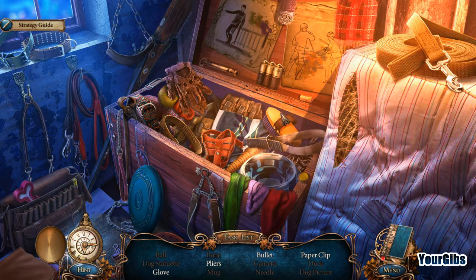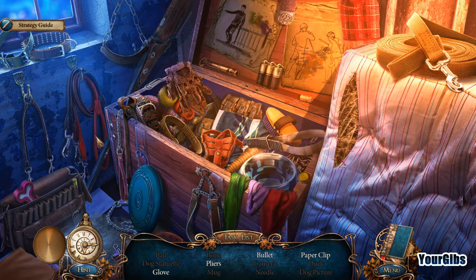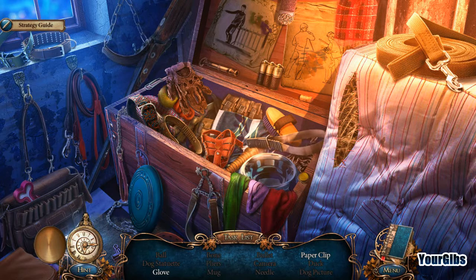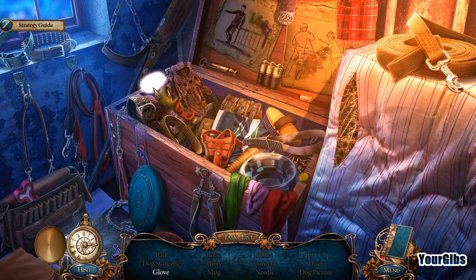Some chalk, rubber ducky — you're the one. What else? That's a cool frisbee — who wants to go play frisbee? Go play some fetch. And last but not least we have a paper clip, which I can only imagine is buried in here somewhere. Oh there you are. Wow, that glove is all tattered.